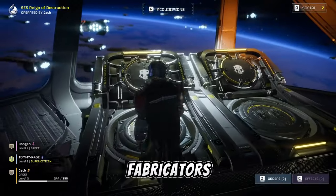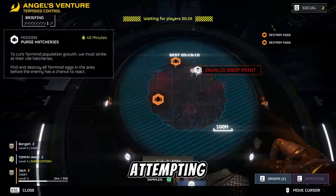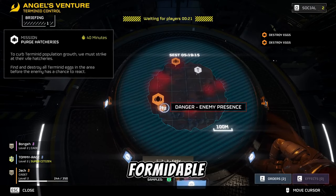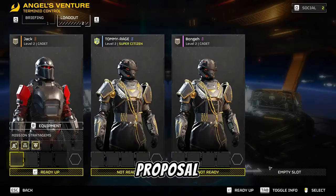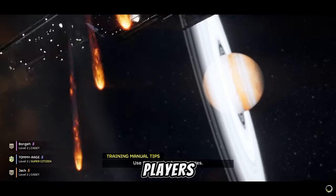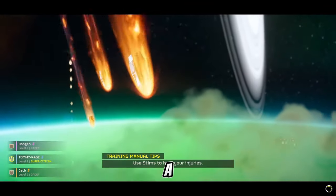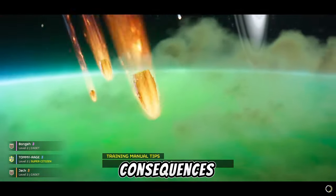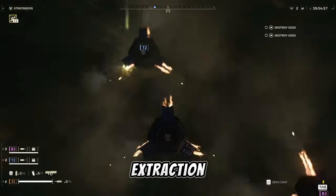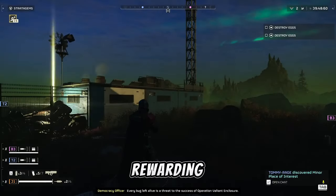The concept is straightforward yet profound: obliterate more nests and fabricators, and you'll face an extraction phase that's less intense, with fewer and weaker enemies attempting to thwart your escape. Conversely, leave these structures intact, and brace yourself for a more formidable onslaught during extraction. This proposal is not merely about adjusting difficulty — it's about enriching the game's strategic fabric, encouraging players to engage more deeply with mission objectives. It champions a gameplay experience where every choice has consequences and strategic thinking is rewarded, offering a more cohesive, immersive, and rewarding journey that elevates the sense of accomplishment.